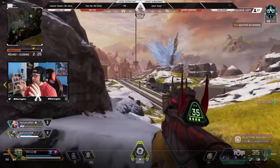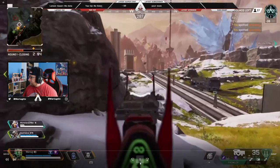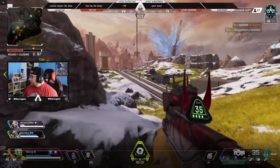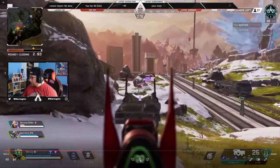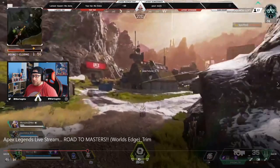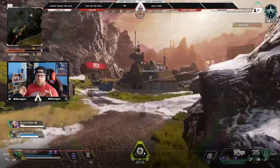Tip three: reposition. We've repositioned, and now we try to get eyes on the other team. The first team we were fighting should still be in that house — and there they are, crossing over. Now that we've repositioned, we know where all the teams are. Instead of being sandwiched between two teams, we've rotated out and now have both teams in front of us — best case scenario.